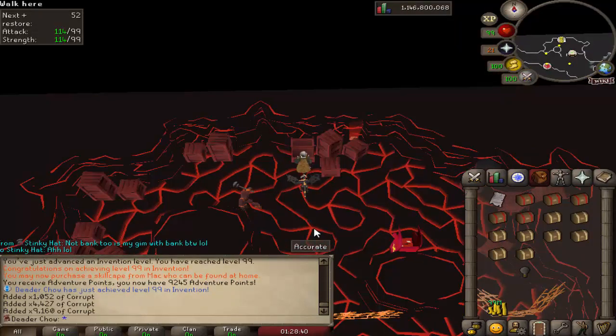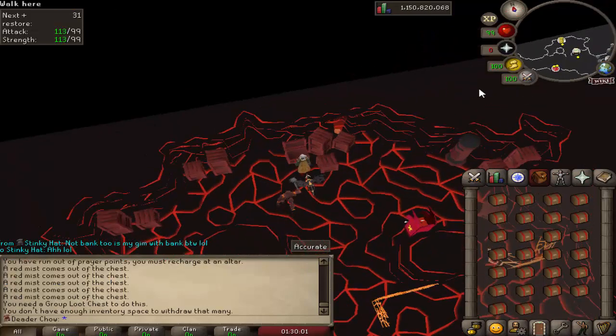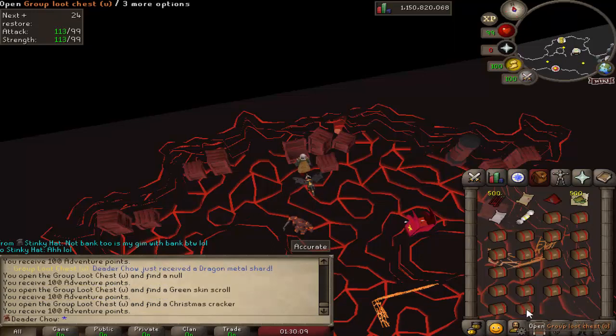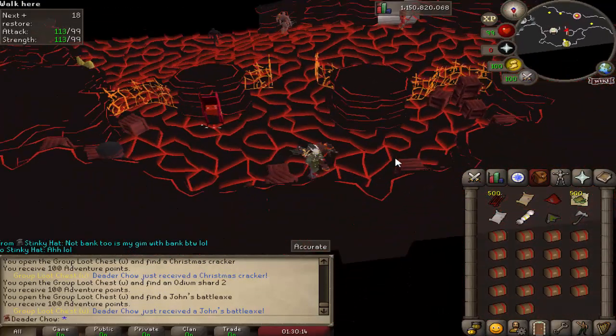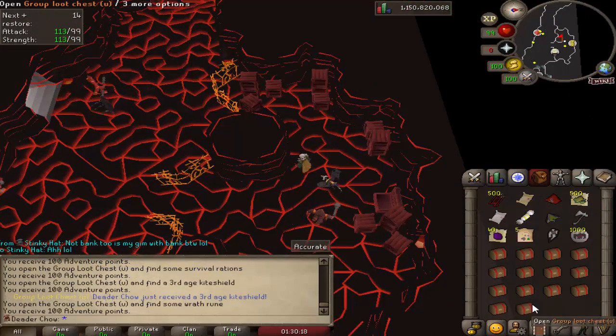Just got 99 invention. We got 26 upgraded group blue chests — let's see what we can do. Christmas cracker, John's battle axe — cool, we can upgrade that immediately. Let's keep going and see what else we can get: third-age kiteshield cool, ranger boots, spun prototype cloak nice — we can make shadow stick if we want.